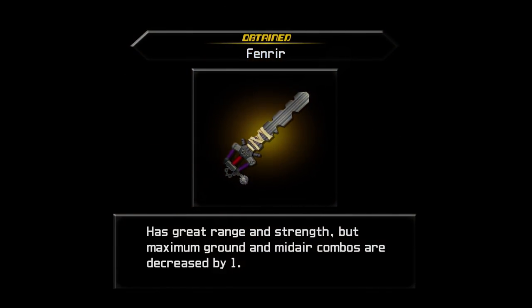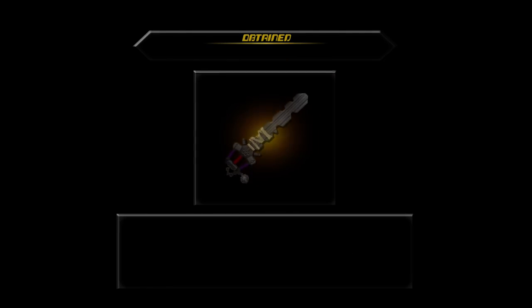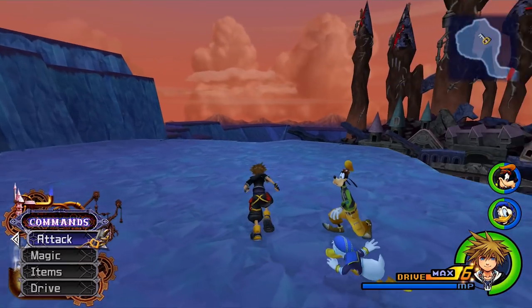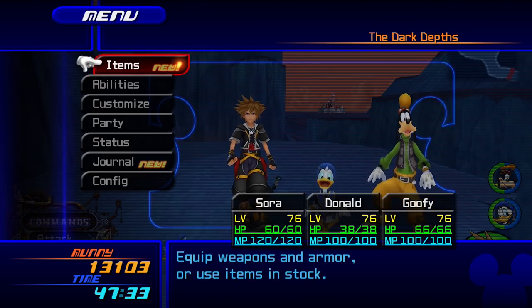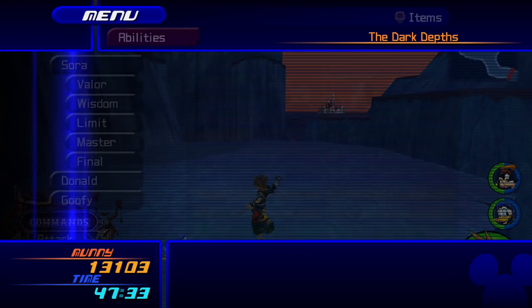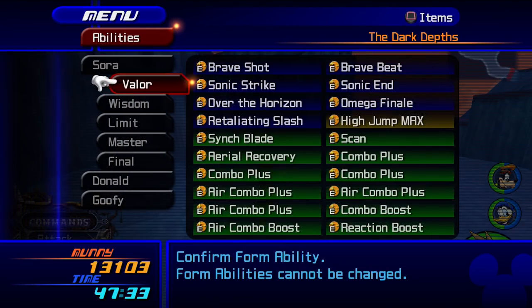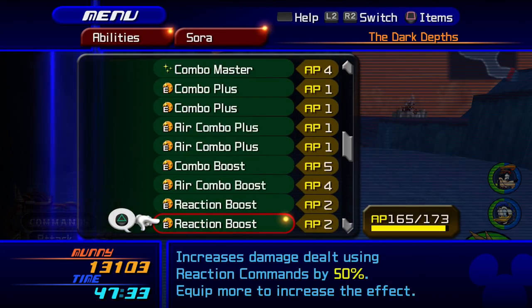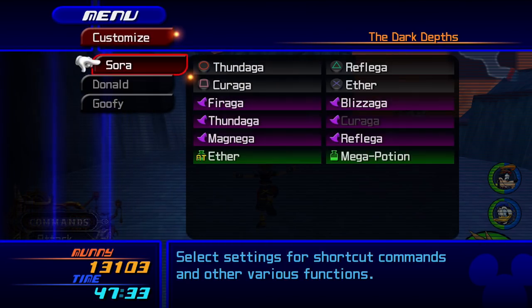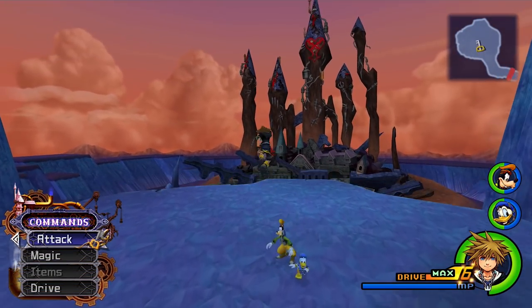And we will get the Keyblade — great range and strength, but maximum ground and midair combos are decreased by one. This is actually going to be very useful in future bosses, as well as the Mushroom Eleven secret side quest, which is found in Timeless River. I also want to show you guys what level we did this at, which was 76. Sora, Donald, and Goofy were all level 76. It's important to note that I had a lot of abilities I actually didn't use, like Finishing Leap, because I stuck to the tried and true method of keeping him in that feedback loop.